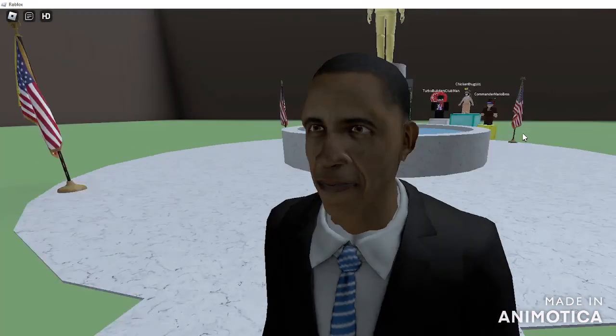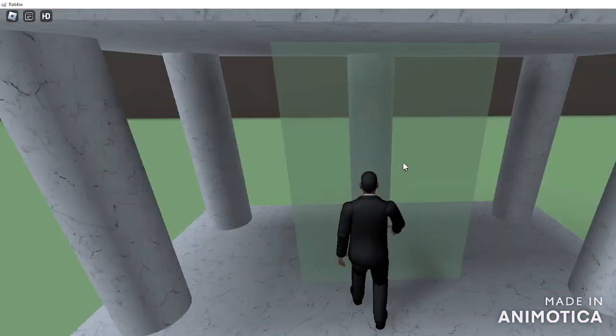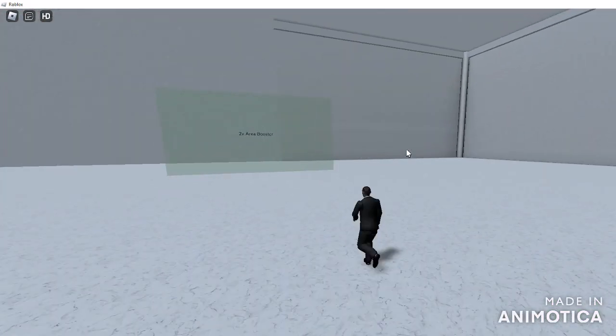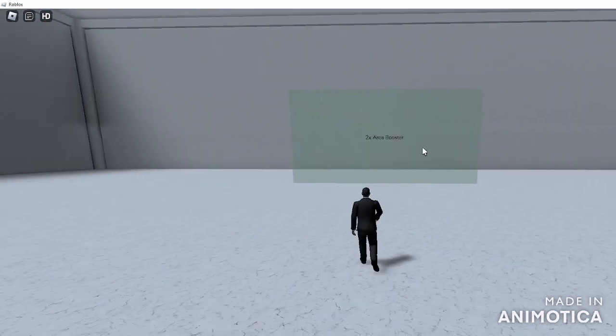$5,000 — let's see if World War II works. So yeah, let's just walk in. Oh, two times area — Obamacare. What's over here?